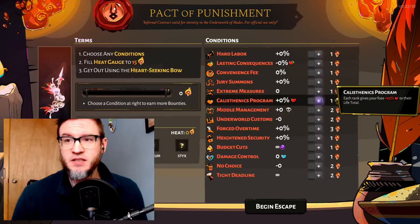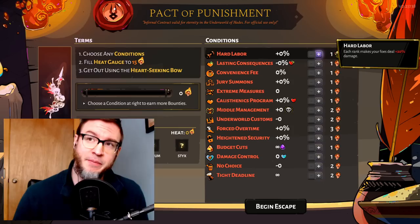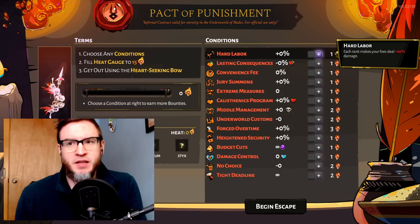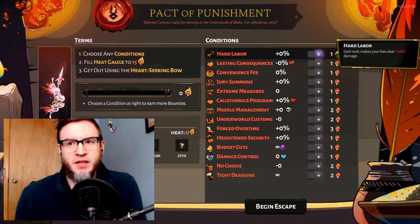In this game, with the bounty system, you have to keep adding heat to your runs in order to get more bounties, more blood, more diamonds, and more ambrosia. You need those things to upgrade your legendary keepsakes, to buy various upgrades in the contractor in the House of Hades, and most importantly, to get the weapon aspects.